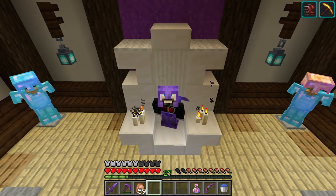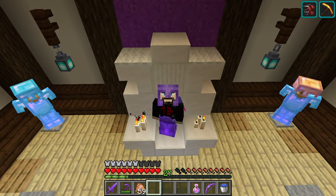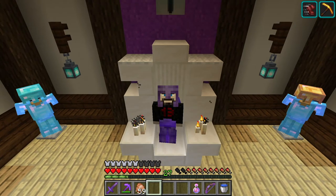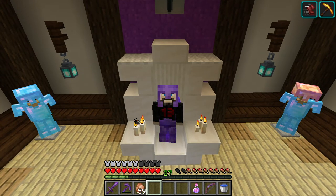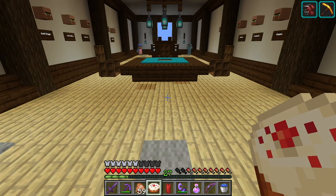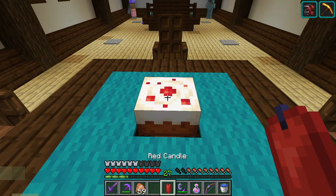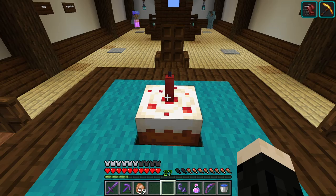Welcome to episode 104 of the Let's Play World. Today I want to revisit our front door project that we sort of got stuck on last episode, show you some work I've done over in the city, catch another mob and add it to our zoo. But first, I heard it was a birthday for one of my viewers, so I wanted to say happy birthday to Kylie and put a cake on our table here.